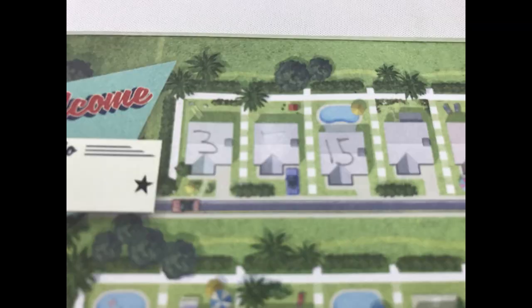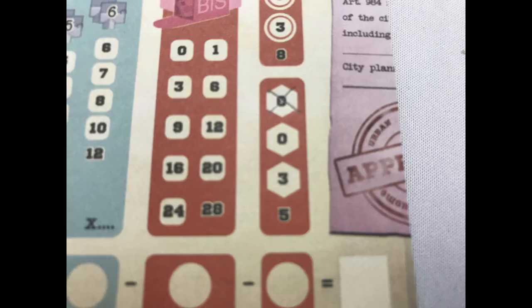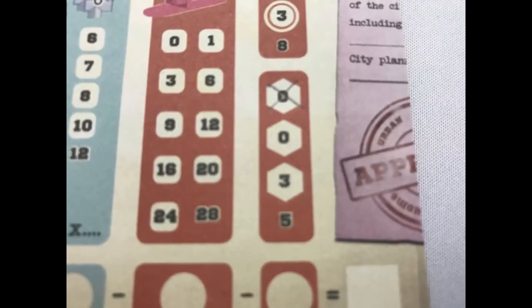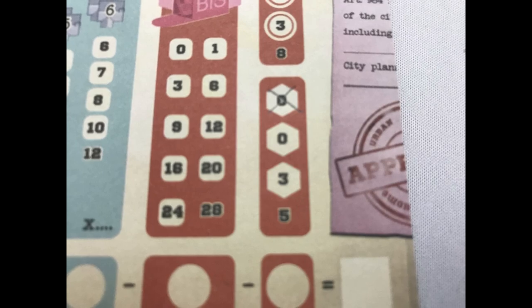For example, you could put a 3 in one house and 15 two houses down, or you could put 15 next to 3, as long as they are in ascending order left to right. If the placement rule can't be followed, cross off the top empty box in the red building permit refusal section. Once the number has been written, the player may apply the effect of the card. If the building permit refusal box was checked because they could not place the number, they cannot apply the effect. There are six effects — let's take a look at them now.